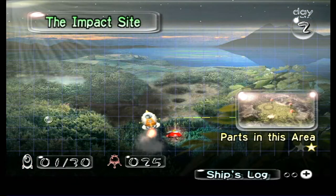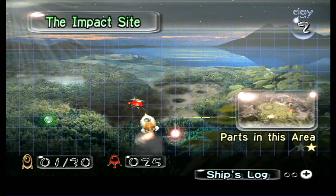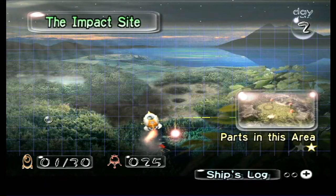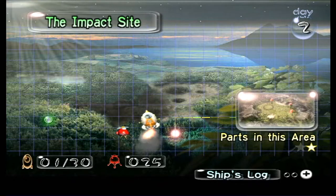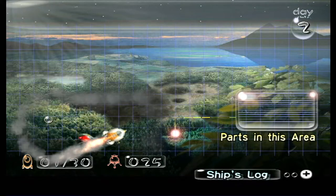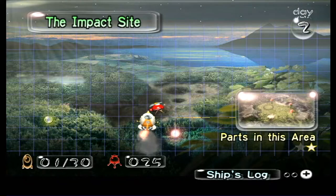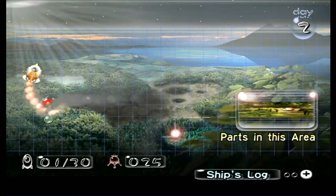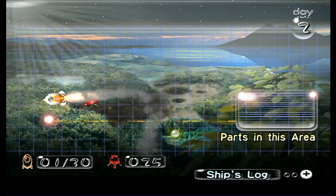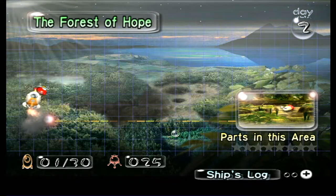But as luck would have it, we found ourselves some indigenous creatures called Pikmin, who appear to be fairly subservient and intent on helping us save our ship and get back home. We completed the first day at the impact site and managed to find the engine, which allowed our ship to launch back into the atmosphere. Now let's try a new area - the Forest of Hope!